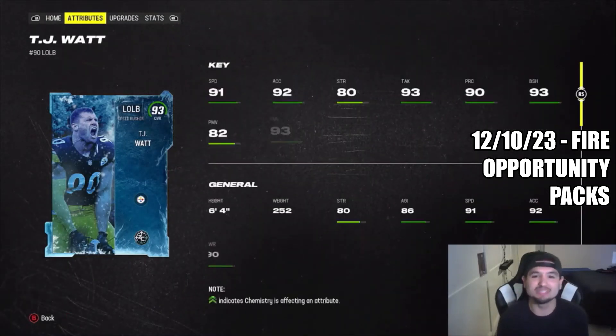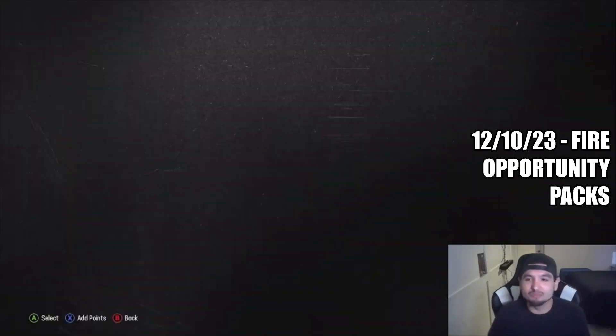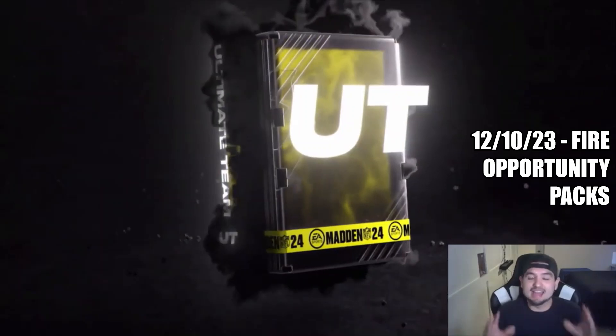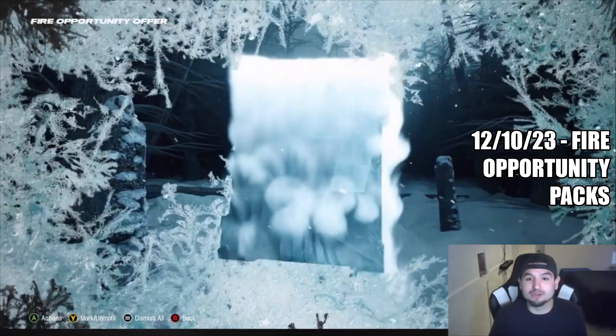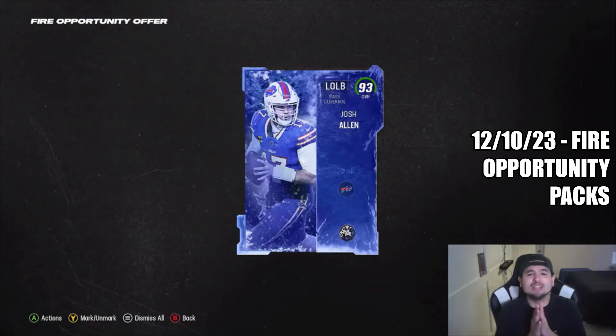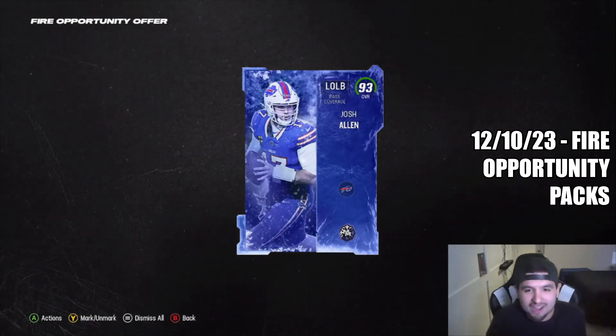So back-to-back 93s. Go ahead and open one more. I want to pull a limited time — it's the whole reason we're even opening these. So please just show me that animation, that cover athlete animation. This is a 93 though. 93 left outside linebacker Josh Allen. Three for three on the day.